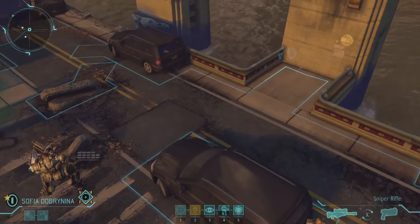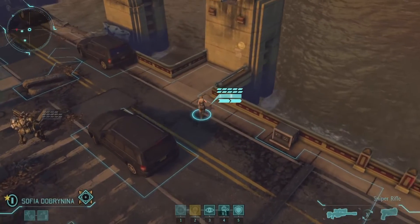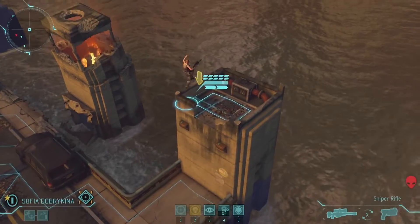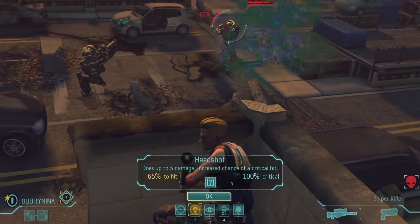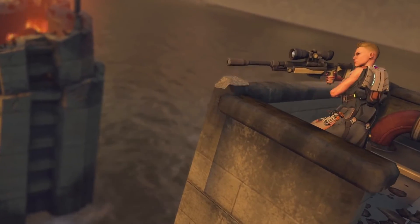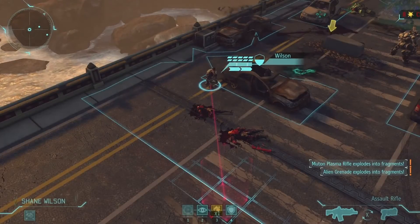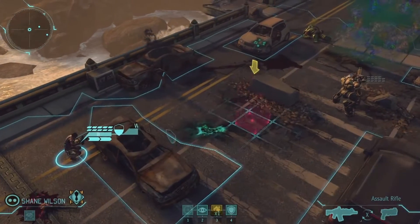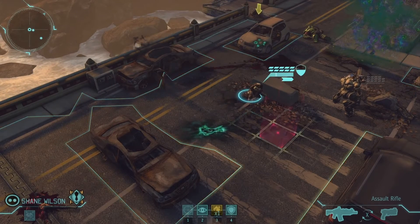Our Sniper would like to set up a good shot on the Muton, but she wants height advantage. Now there's no ladder, but her genetically modified leg muscles will help get her there to set up the headshot. Alright, the Muton is down, so we'll advance our other soldier to look for more threats on this battlescape.